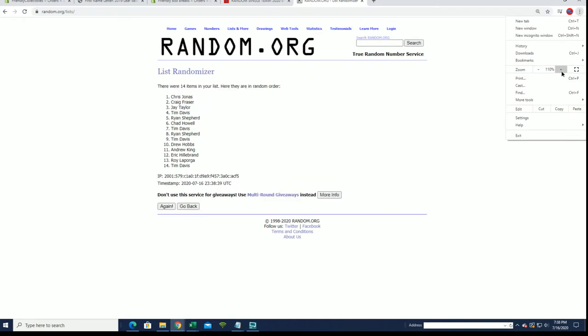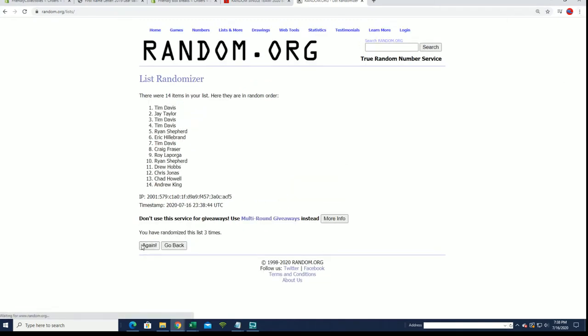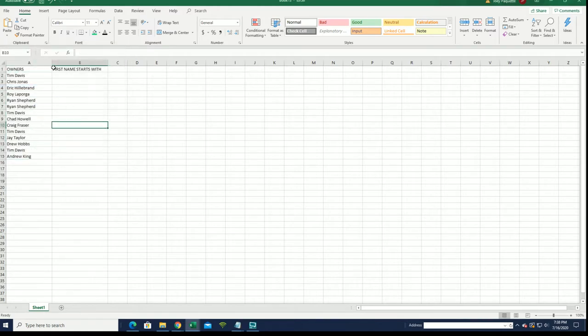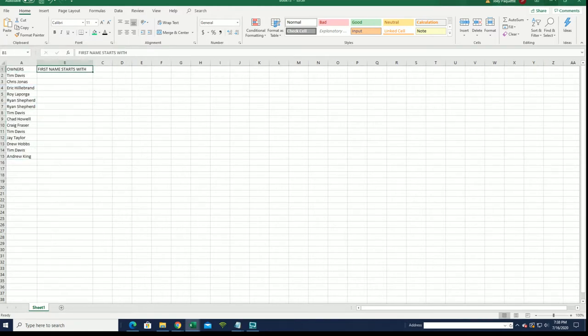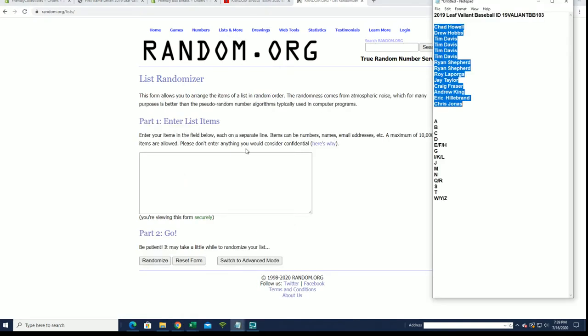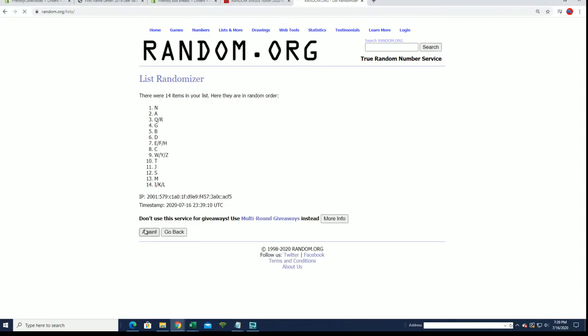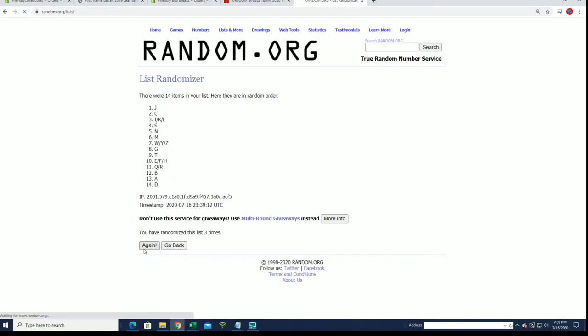14 clicks. This is names and letters, seven times each. I'll write Tim D to Andrew K. Let's do first name starts with next. I'll write eight on the W, Y, and Z. Alright, in down to W, Y, Z.